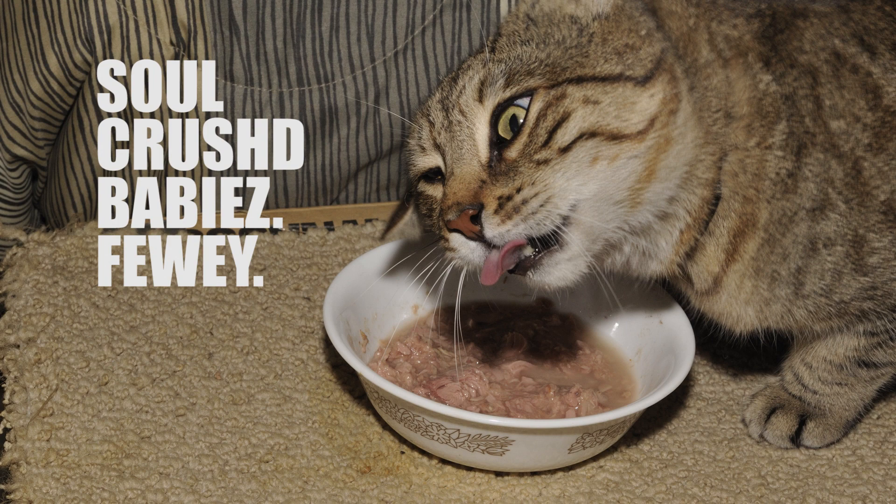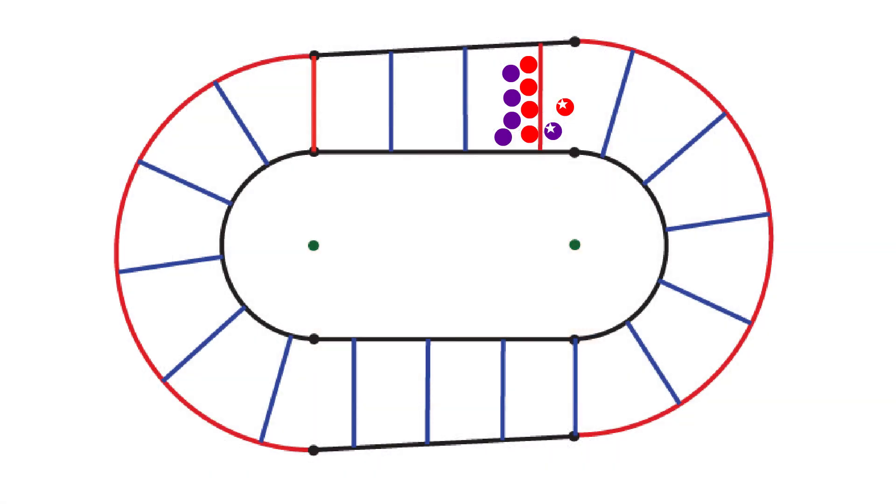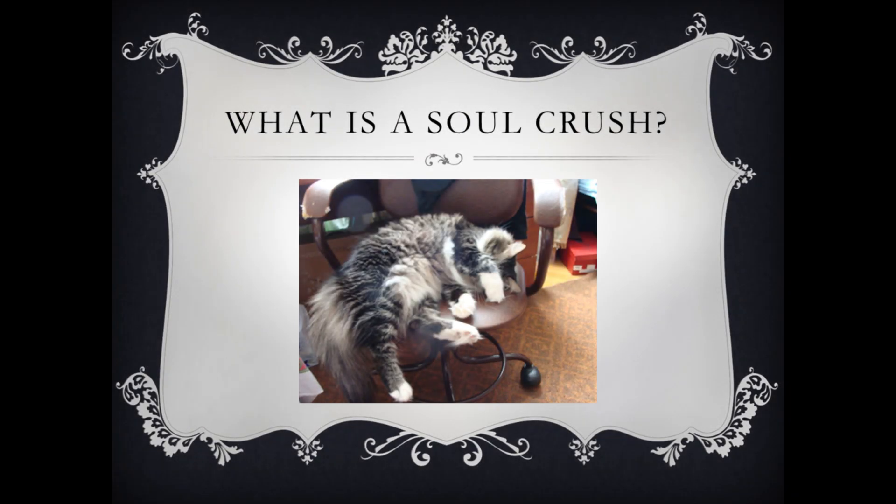Let's cover some questions pressing on your derby brain. What the heck is a soul crush? A soul crush is a play where one blocker knocks an opponent out of bounds, then skates clockwise to force the out-of-bounds skater to return to the track at a point significantly farther back than where she left. Ideal soul crushes involve moving a skater from the front of the pack to the rear, as well as taking advantage of curved portions of the track, forcing an out-of-bounds blocker or jammer back much further if the hit was to the outside than if it were on the inside of the track.